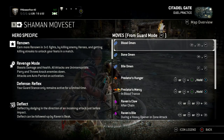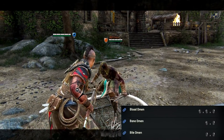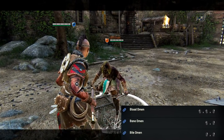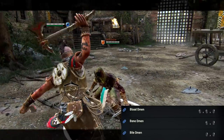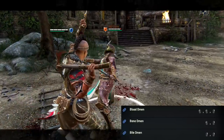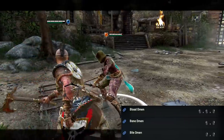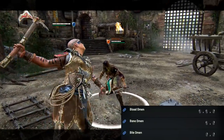Let's quickly go through the basic chain attacks. You've got the light-light-heavy, light-heavy, and then the double heavy. The first light-light-heavy is basically like an unblockable top light — if the first one lands, the second one is guaranteed pretty quickly. So you can do light-light and then heavy, and then you've got the light-heavy, and then obviously the double heavy.